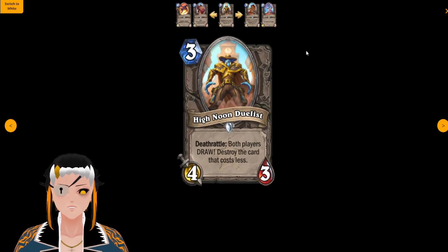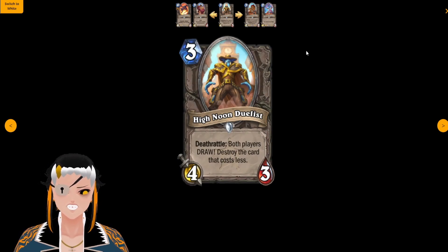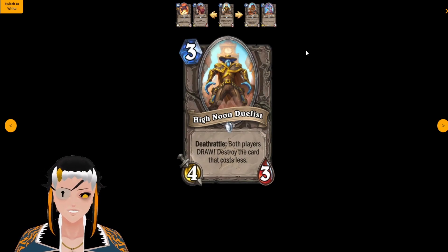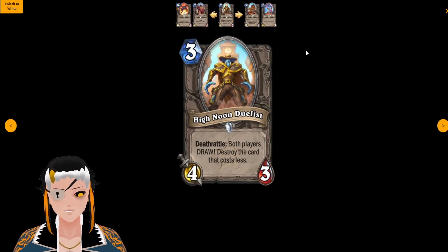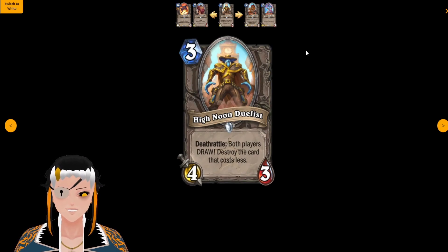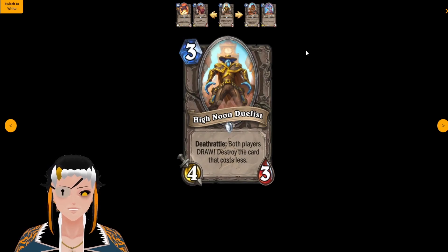High Noon Duelist is a three cost, four attack, three HP minion with the deathrattle: both players draw — then destroy the card that costs less. This is going to be incredibly frustrating to play against and will ruin a lot of combos. If you use this in something like a Mal'Ganis Deathrattle list, copying the deathrattle to a few other minions and purposely destroying some of your opponent's lower cost cards needed for their combo, it could see play. But honestly, I think the conditions to make this card playable are so low that it probably isn't going to.